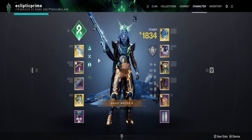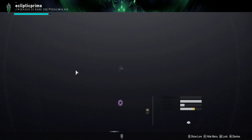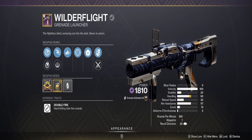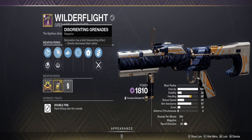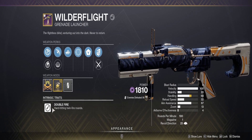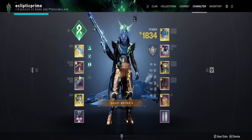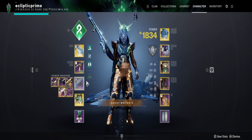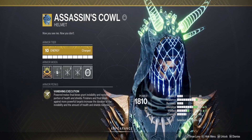I'm running as a Strand Hunter with Quicksilver Storm for anti-barrier, and a grenade launcher for disorienting grenades — if you don't have one, make sure you grab one. This one is from Spires of the Watcher, probably one of the best because of the double fire, but you can also grab a grenade launcher from the Vanguard vendor. Machine gun for anti-overload, and we're using Assassin's Cowl so we can always get out of sticky situations.